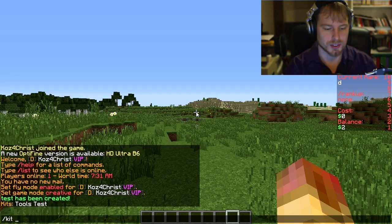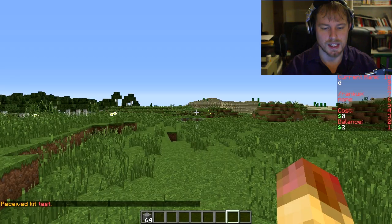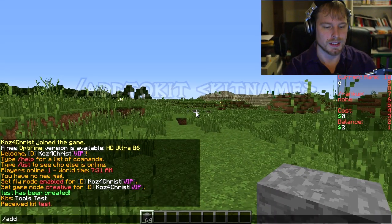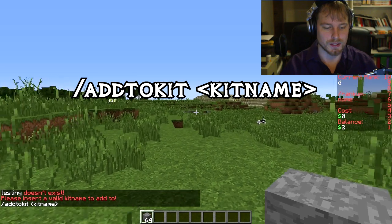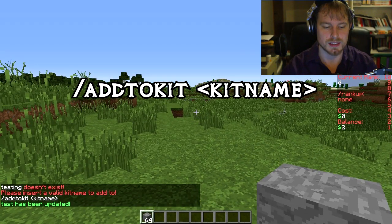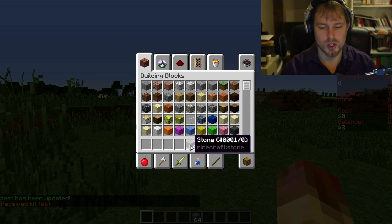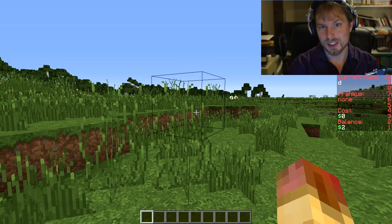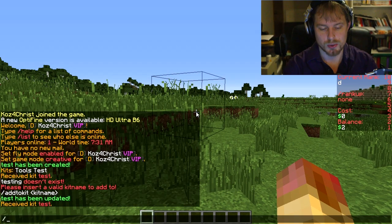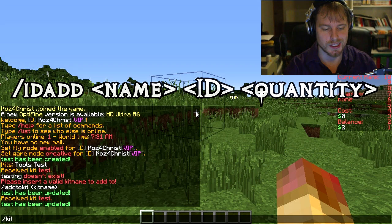We can see our kit listed. If we want to add to it — say a stack of stone — we hold it and do /addtokit test, and it will add whatever you're holding to the kit. Now when we do /kit test we get that stack of stone. If you don't want to put an item in your inventory first, you can use /idadd test [id] [amount] — for example, grass with ID 2 and amount 16 — and the kit gets updated.